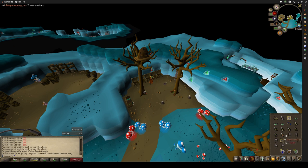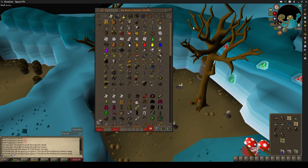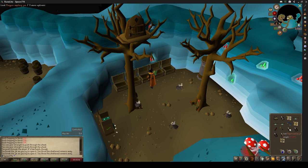Let's see what we get from this one — some misty gloves, which are good. A dragon dagger here. Some seeds. Put these jars away. Get some bars. Some onyx bolt tips, which will be good for alching. Some more misty gloves, which are also good for alching. And some snapdragon seeds — very good.